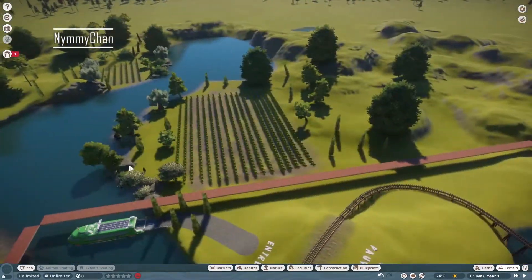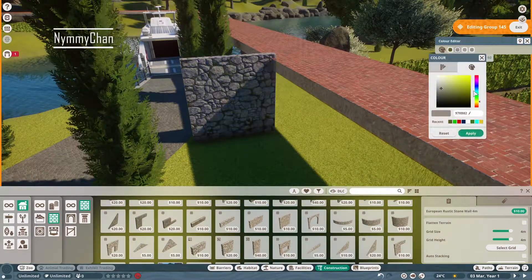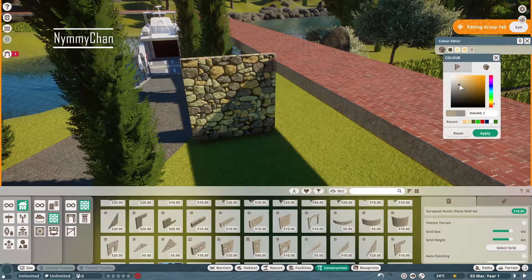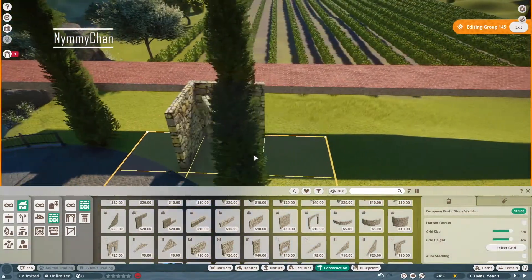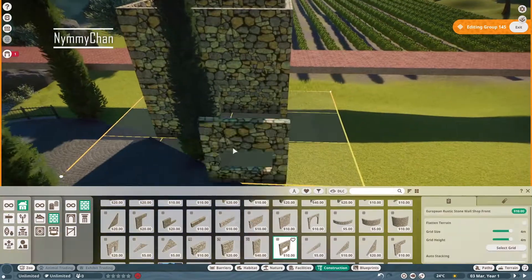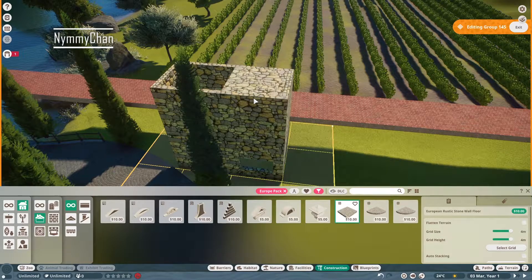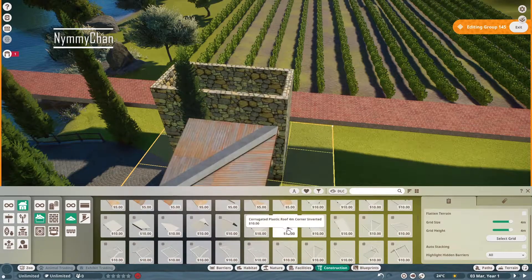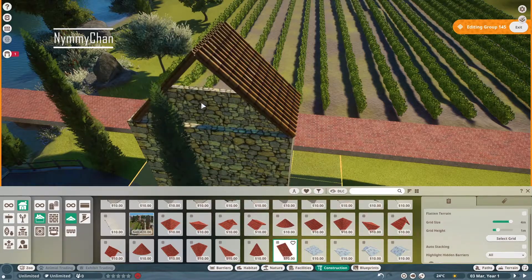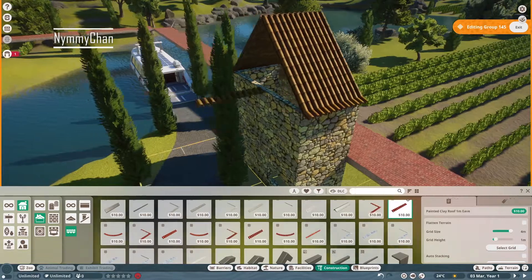We also already have a track train going through there, and we've built a giant waterfall — I just forgot to record that part. Now we're going to start on the entrance. Since this is like a town, I wanted the entrance to feel like a little plaza. I wanted it to feel really natural, and I feel like I succeeded in that. These houses don't look that good right now, but once it's all finished it's better. That happens a lot with Planet Zoo — when you're starting to build something you think it's going to look awful, and then in the end it looks actually pretty decent.